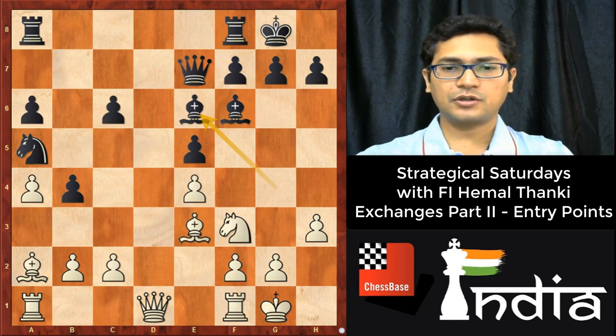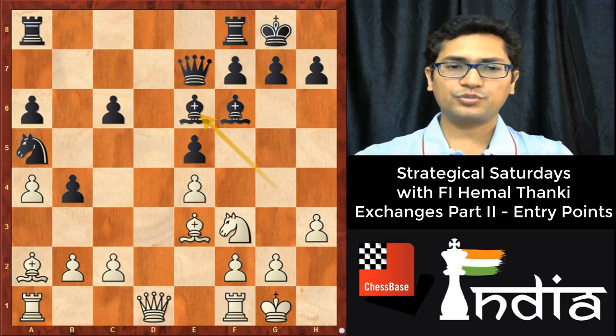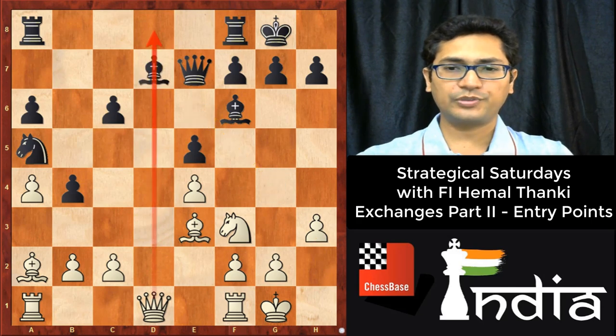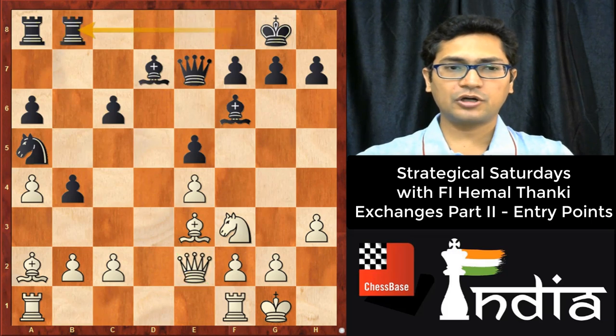Exchanging or nullifying the opponent's strong piece — actually the fifth topic is basically a miscellaneous topic on exchanges. So bishop e6 can be considered in that part; bishop e6 is ideal. But in the game, bishop d7 was played. Now queen e2, just eyeing the a6 pawn as well.